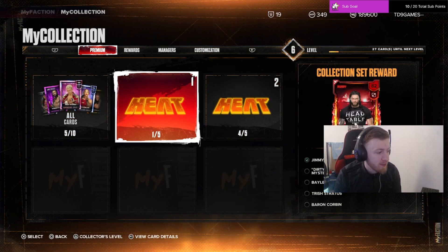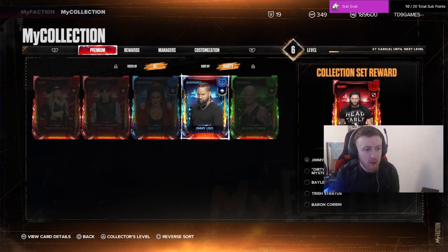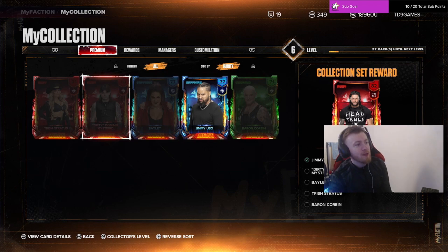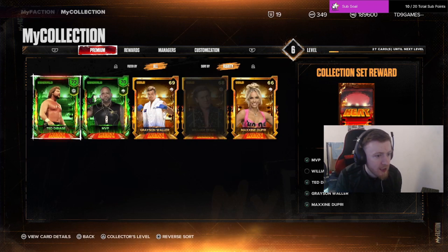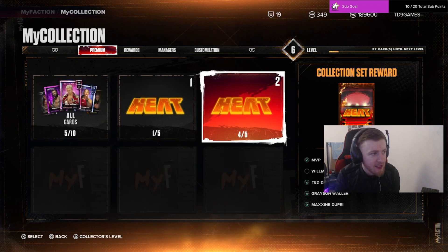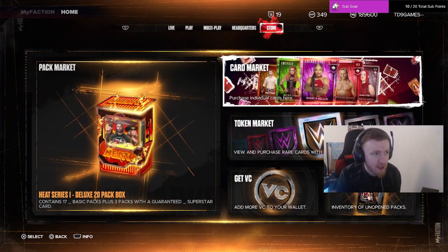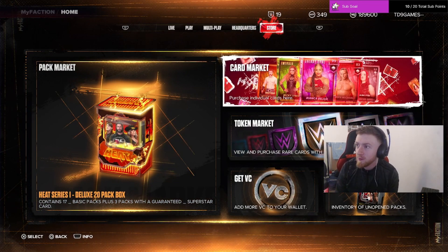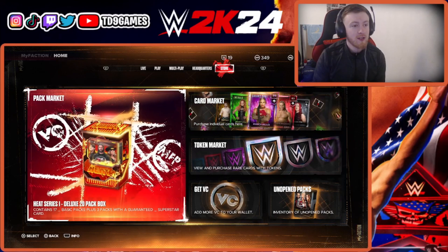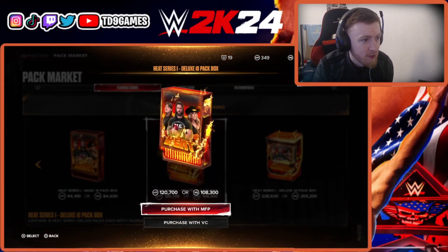You can see the collector items — Roman Reigns 82. We've got Jimmy Uso in the set, we need to get Baron Corbin, Billy, Dom, and Trish. This one we get four out of five, we're just missing Regal to complete the peak set with five cards. We're 50% of the way there, and in the top right corner we have 189,000 virtual currency.